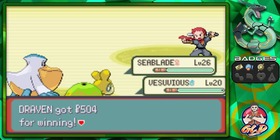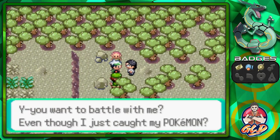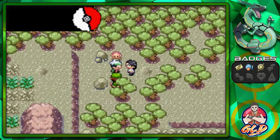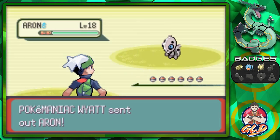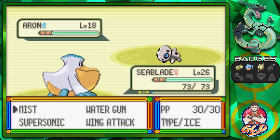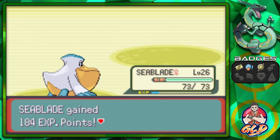Here comes a Ninjask and another Ember attack. Just like that we defeated Ninjask and Vesuvius grows to level 20! Another trainer rushes at us even though he just caught his Pokemon. Taking on Pokémaniac Wyatt with his Aron - Seablade comes in with Water Gun for the win!